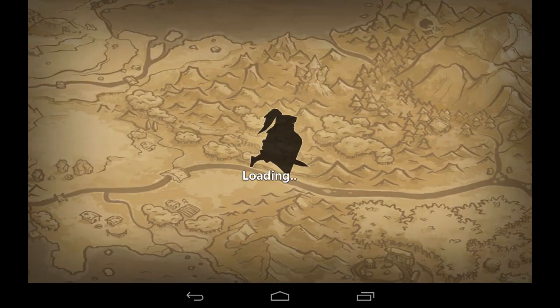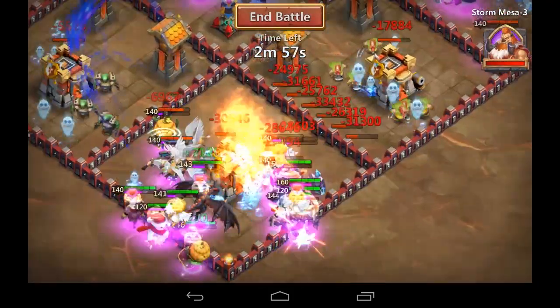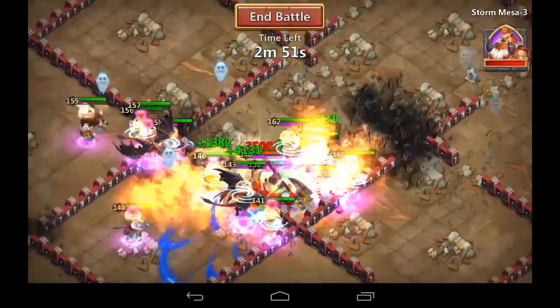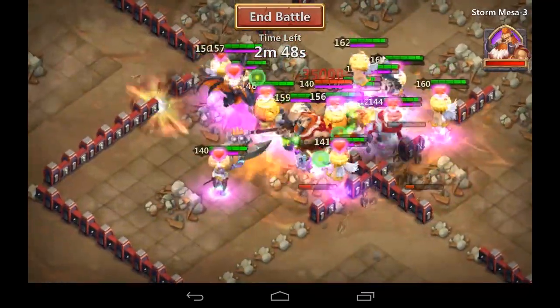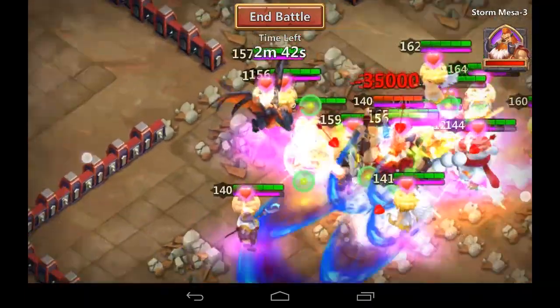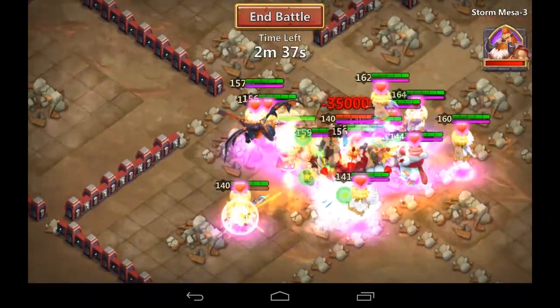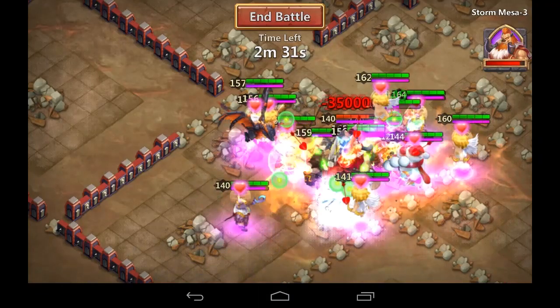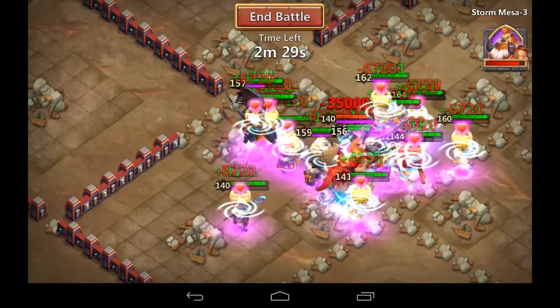Now we're going to do Storm Mesa 3 here. This is where we do two top two bottom, and I took the bottom there and I'm coming up through the top. I tend to bring in the debuffers, so I bring in Dragon and Elso the Minotaur. He's not really a debuffer, but he gets that insta-stun off that stuns the whole board, lets my teammates get in and get the job done quickly.